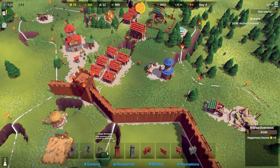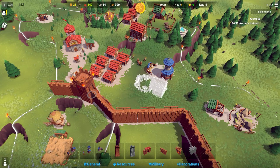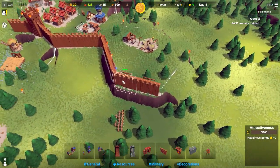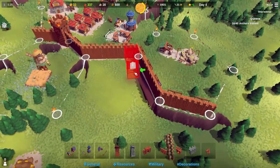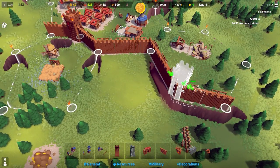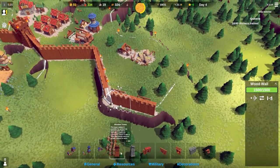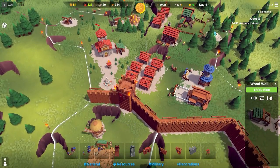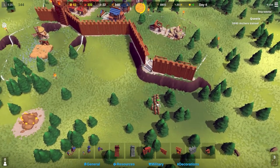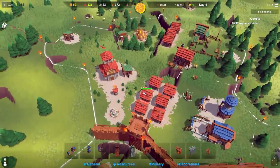I'm trying to figure out where the best place for a tower is. Let's place a tower there. I don't know if we need to permanently occupy the walls or whether it's better just to have an army - probably both depending on the situation. There's a mood increase as well, which is good.